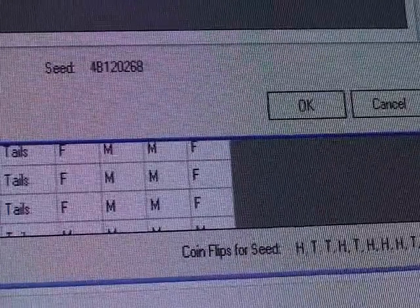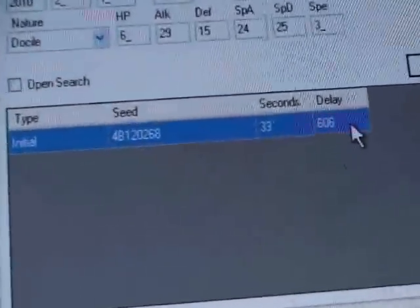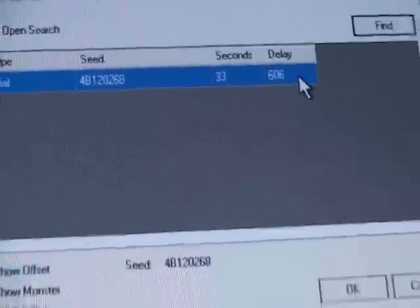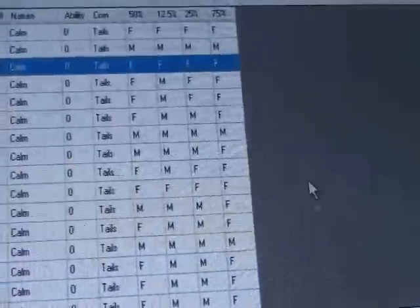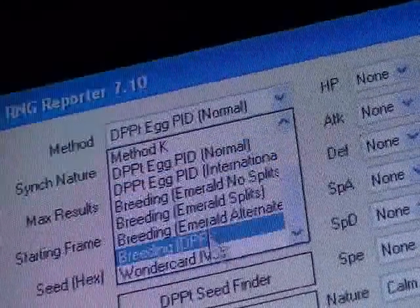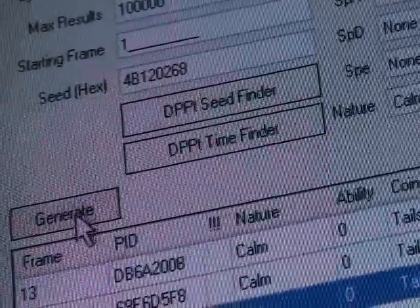I input something wrong — that was my mistake. I just put the IVs in wrong. So you can see this is your initial seed. You click OK, go over here, and under Method you want to pick Breeding for Diamond, Pearl, Platinum. If you are continuing from Step 2, be sure to set Nature to Any and Ability to Any. Then click Generate.